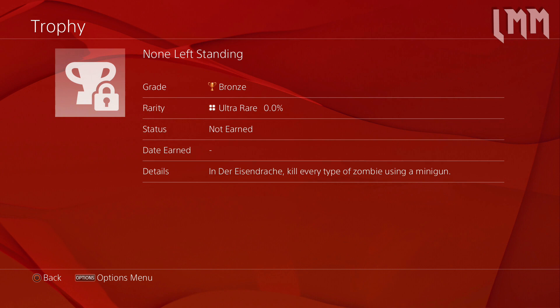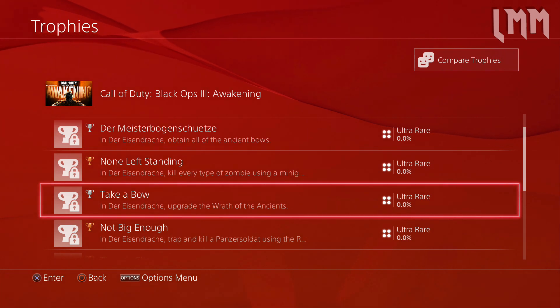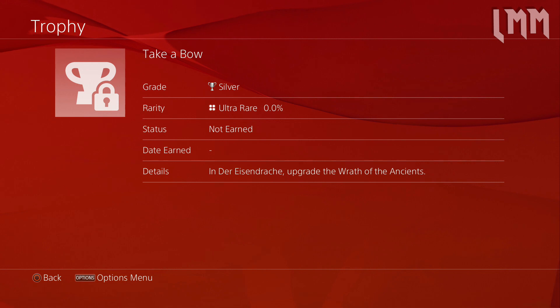None Left Standing: in Der Eisendrachen, kill every type of zombie using a minigun. Then Take a Bow: in Der Eisendrachen, upgrade the Wrath of the Ancients. The ancients being a reference to our original characters - that is sort of like a philosophy from the map Origins, which is definitely cool.